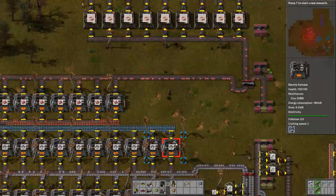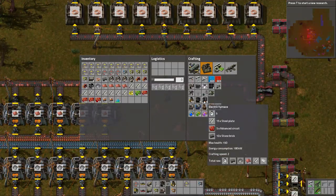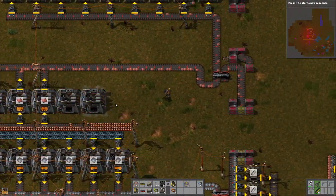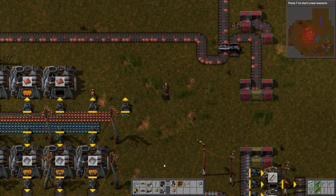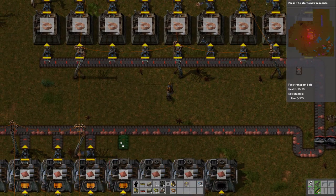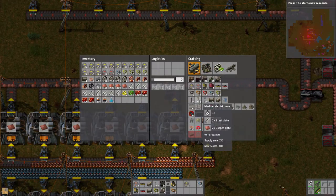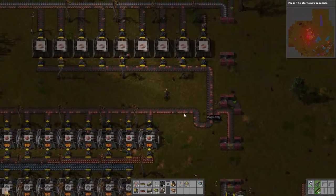So we can get electric furnaces again. One, two, three, four — four's good. We'll make this a little wider. We have two now so one, two, three, four. We're going to make it go out to there. We'll get some poles, which we should have some copper still in our inventory. Now we should push that production a little higher, and that should go a little faster for copper.